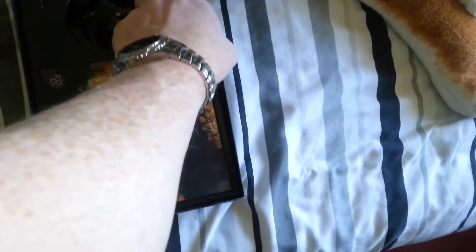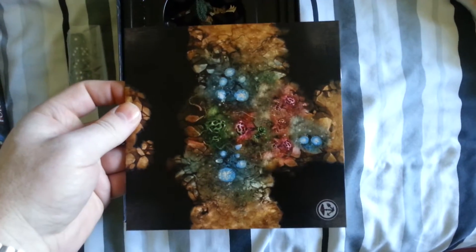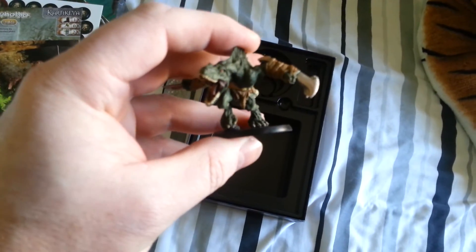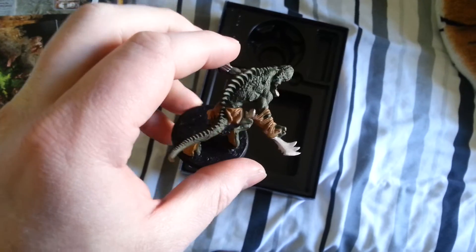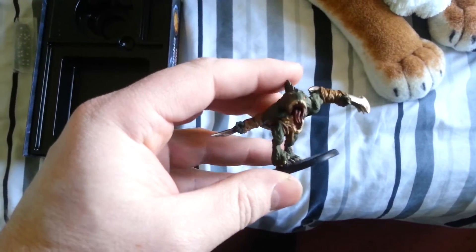You get a new set of black dice. There are also three new tiles — they're not double-sided tiles. Nicely detailed and nicely painted. And the other thing you get is just the miniature. It looks like a T-Rex type creature, but obviously a lot smaller. It's not badly sculpted and not a bad paint job.